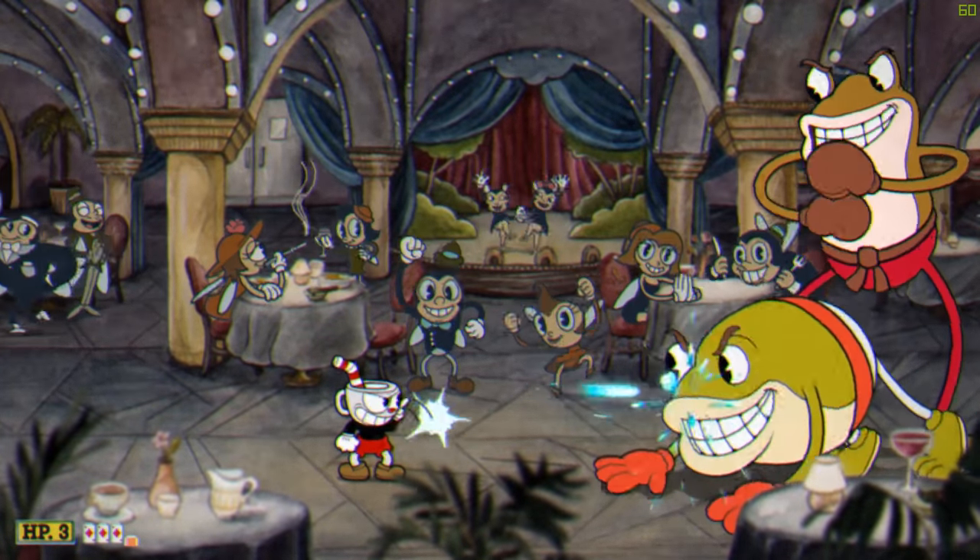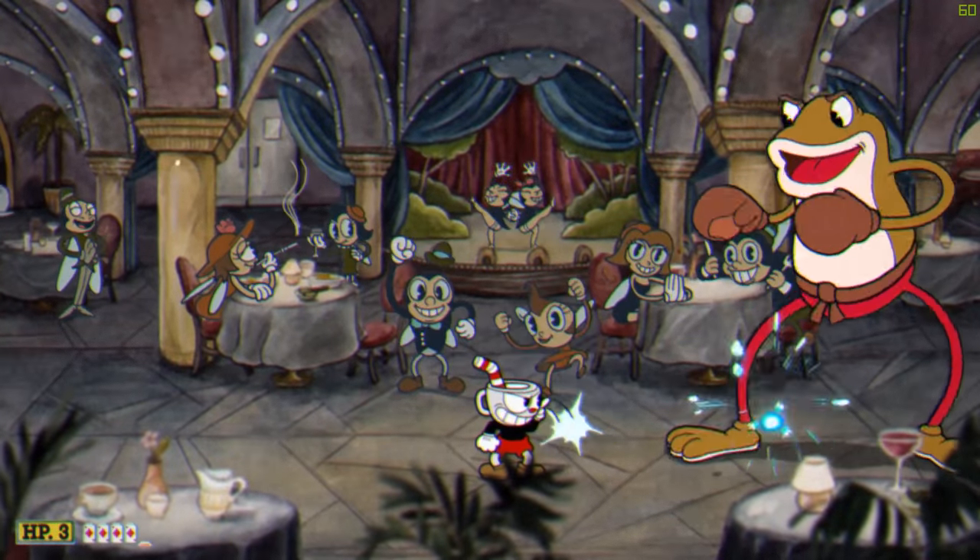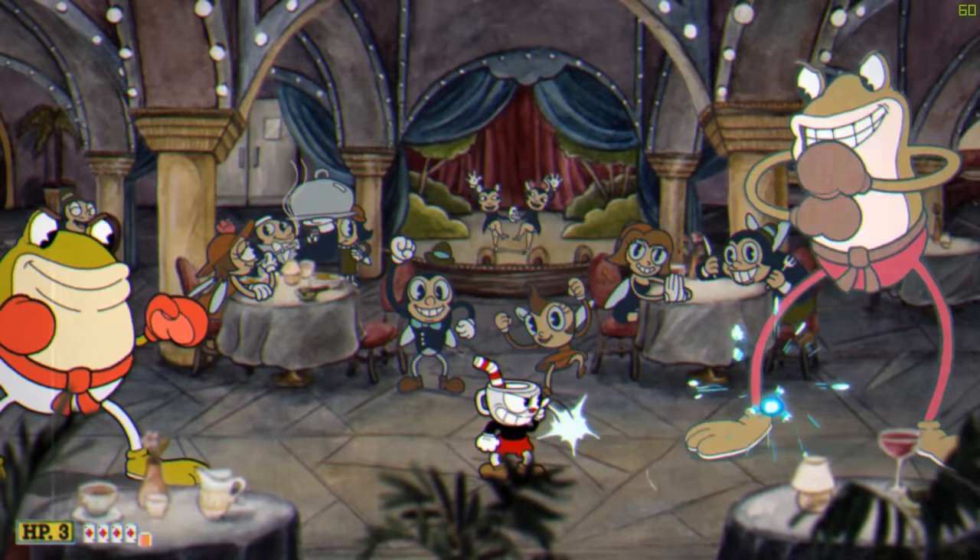When the short boss assumes a rolling position, prepare to jump. It's a really slow attack and has a bit of a delay to it, so don't worry about timing — just take your time with it.